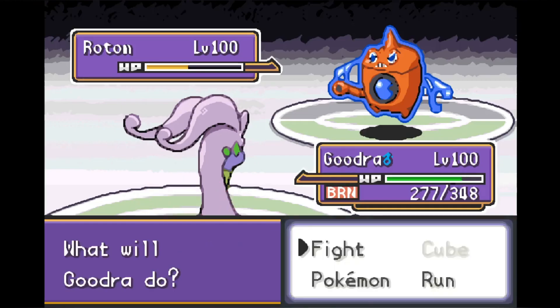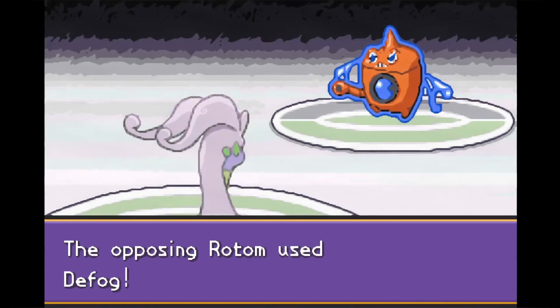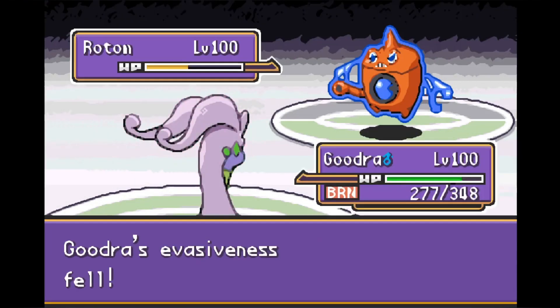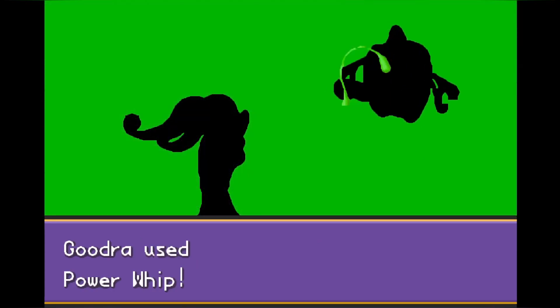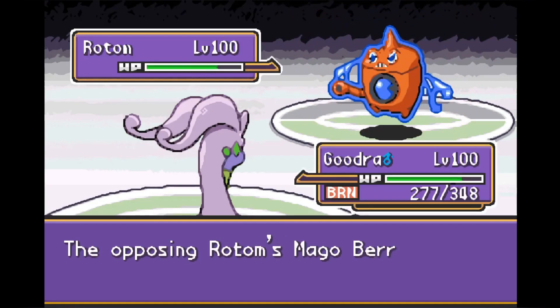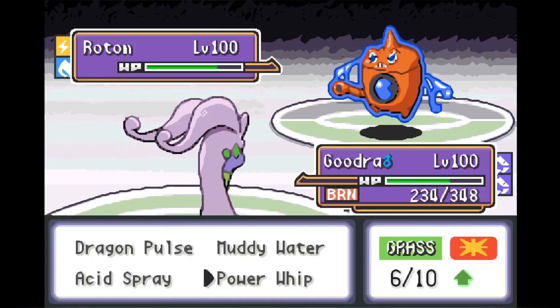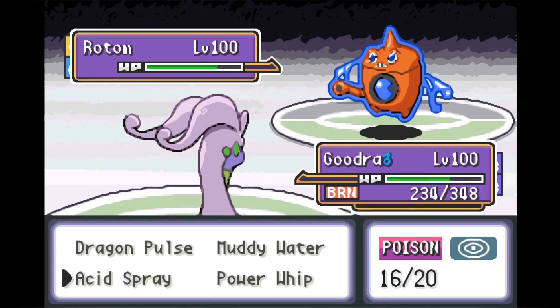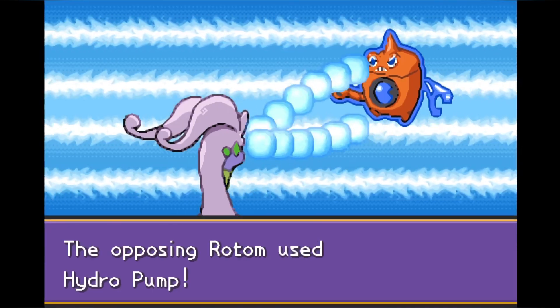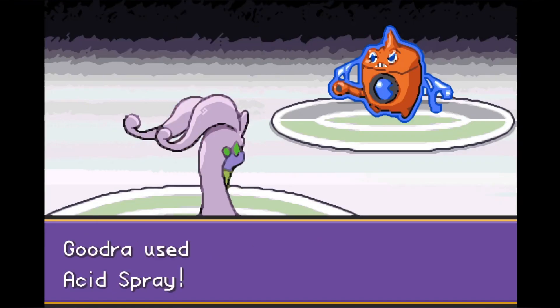Rotom does go for Will-O-Wisp, and it's a really good thing we made that switch — Goodra doesn't care too much about a burn and is also our best check to Rotom. He goes for Defog again, lowering our evasiveness. Despite the attack drop from the burn, we try Power Whip, but it does less damage than expected even being super effective, and he heals right back up with the berry. We're actually running a mixed set on Goodra, so it's about time we start using special attacks. Rotom attacks with Hydro Pump, which deals no damage — even a critical hit — because Goodra is just a special defense monster. We go for Acid Spray, which harshly lowers his special defense.